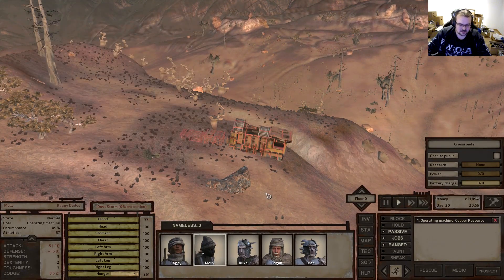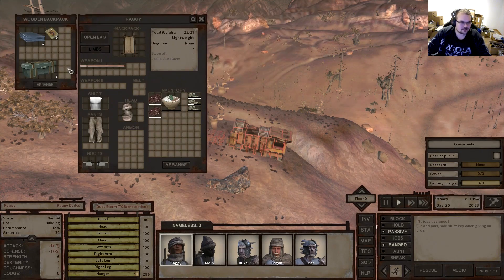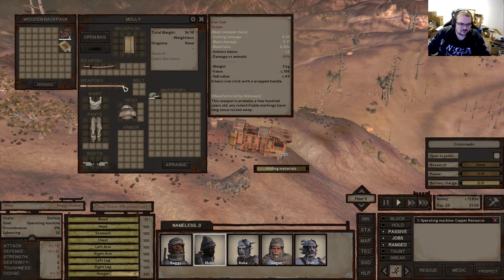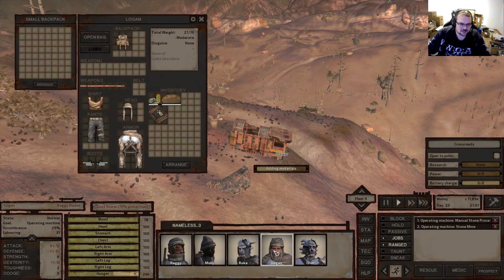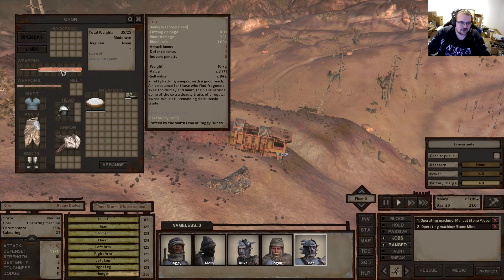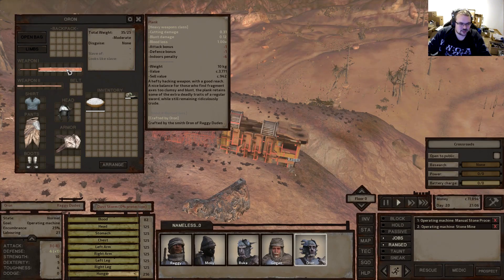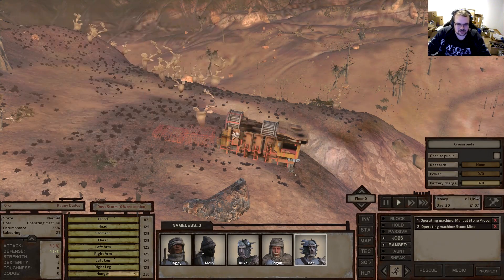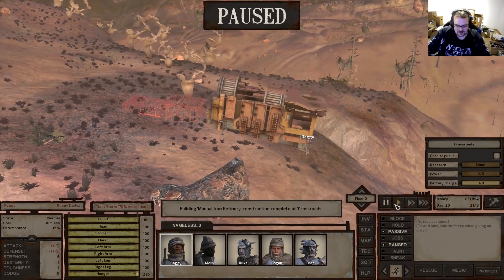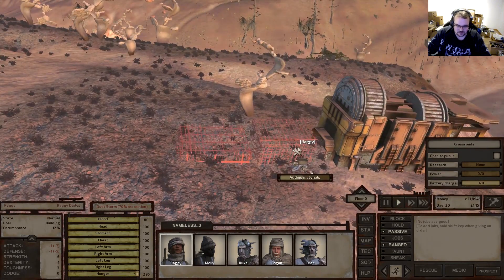It's good to have iron plates because you'll be able to create your own weaponry. Right now we have an iron club and all our weapons are pretty bad - even the ones we created with the refinery blade aren't that good. As an added benefit, we'll also be able to craft some armor since we have fabric and leather.